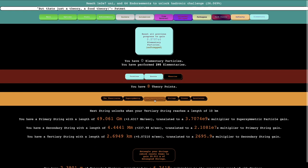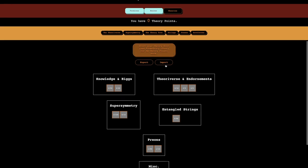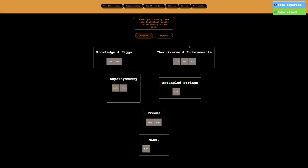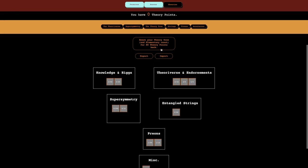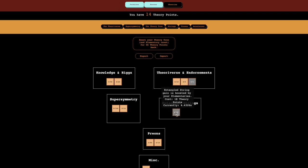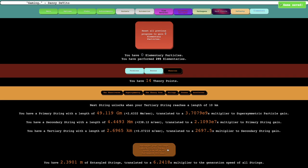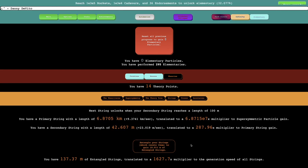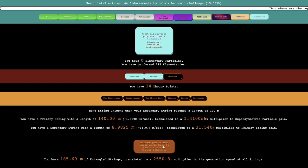Maybe I can try to do something with strings here — I get more entangled strings. Actually what I can do is I can start trying to reset — if I export this and then reset this, I get all of my theory points back, and then put everything in here. Then I can reset so I can get more entangled strings, and I can get even more. I can just grind it — I'm not exactly sure how good this is, but it seems decent.